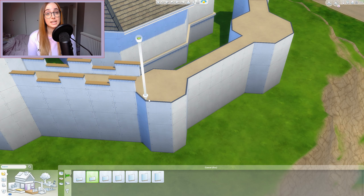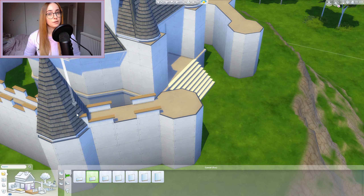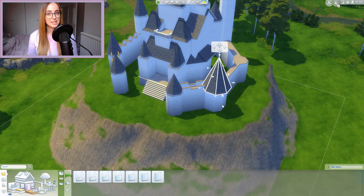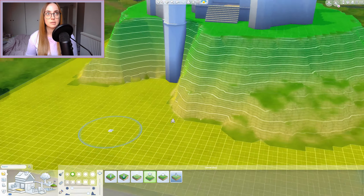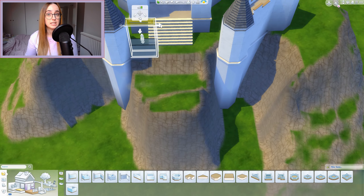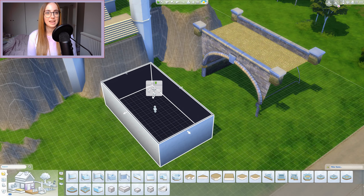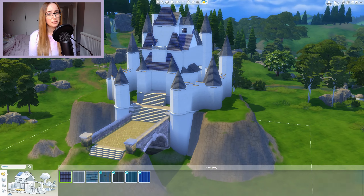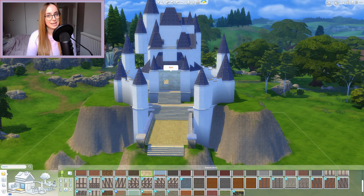I wanted to create a castle that is very much like the Disney one but less cartoony — I wanted a romantic vibe with a kind of warm colorway. I added lots of vines and plants and everything. It looks like a castle out of a fairy tale forest, which is the vibe I was going for. Some of the vines are from Discover University from the debug section. I think they should have added them as normal plants. In general there was no specific style I was going for — I just wanted it to be dreamy and romantic, which I think is reflected in the surrounding landscape.